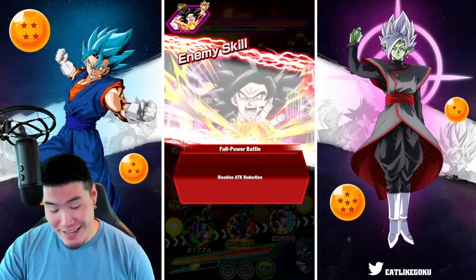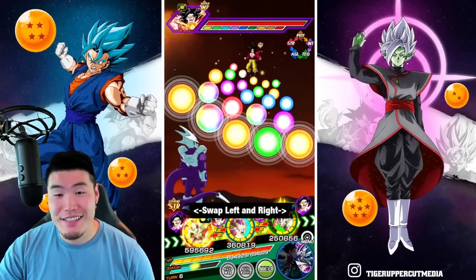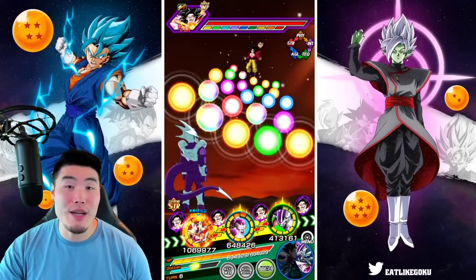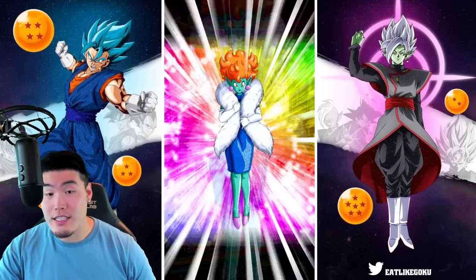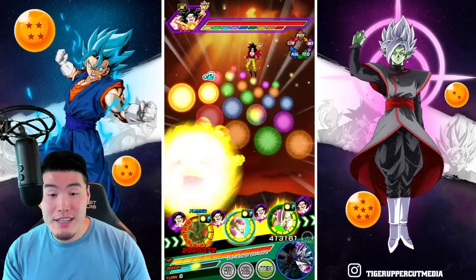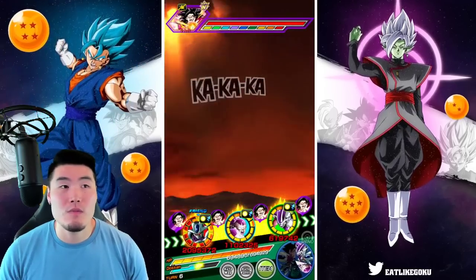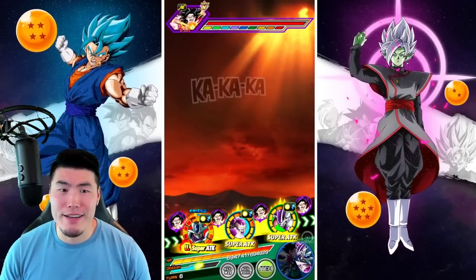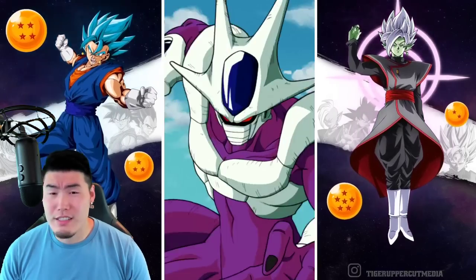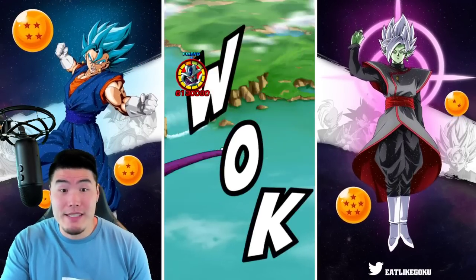I don't know what else to say, except this team is crazy. Wicked Bloodline right now — I'm gonna pop the Princess Snake just to be safe on this rotation because I'm not really sure what's going to happen. Wicked Bloodline has got to be a top 3 category in the game right now with all these additions we just got, with all the Extremes The Awakenings and general upgrades.